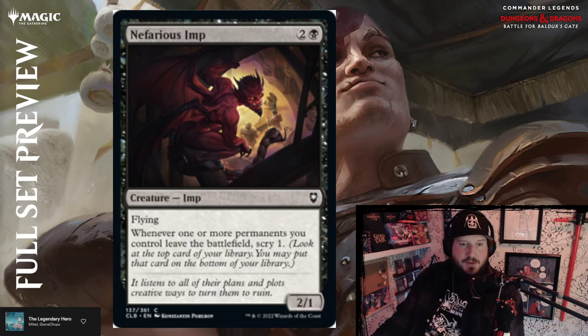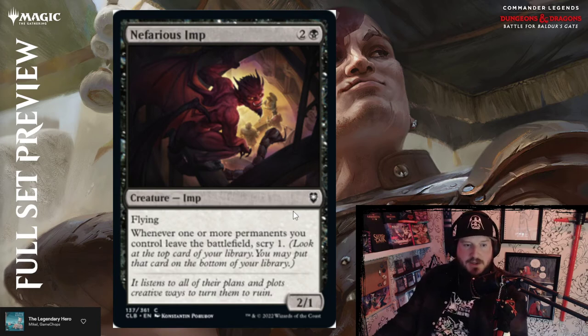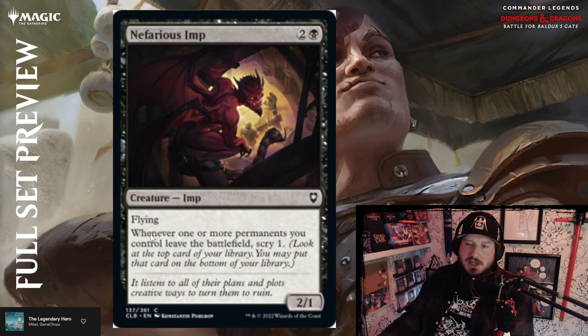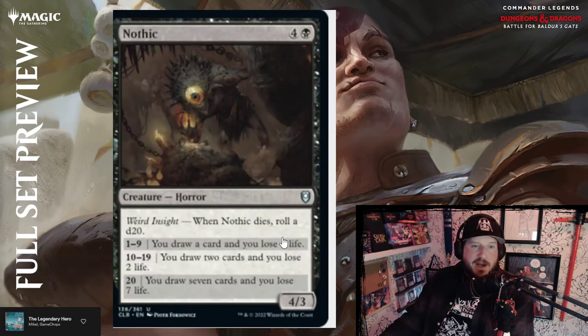Nefarious Imp — two and a black for a 2/1 imp creature with flying. Whenever one or more permanents you control leave the battlefield, scry one. Scry one is nice, but three mana for a 2/1 flyer that's about par. It's an imp, which is one of those weird creature types that doesn't have a lot of help in other cards. But if you're playing a thematic demon warlock-type deck, always good to have an imp or two.